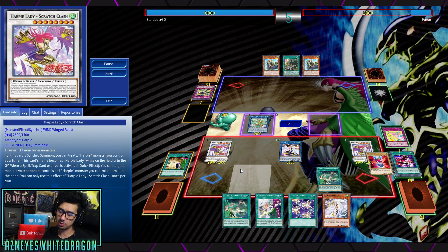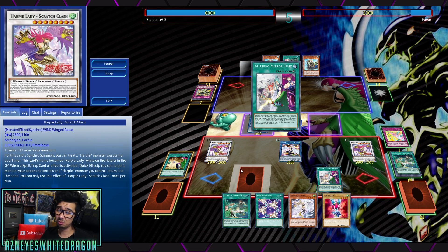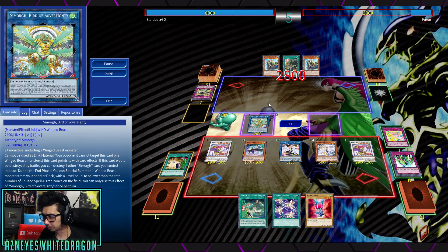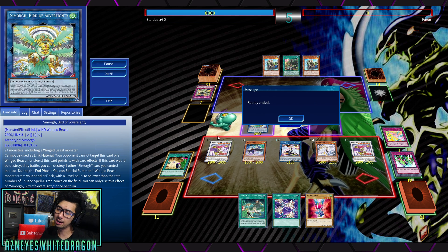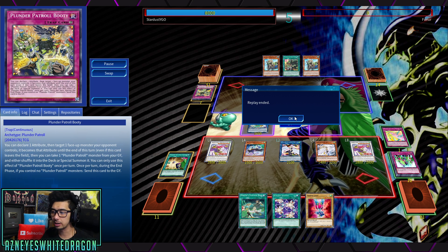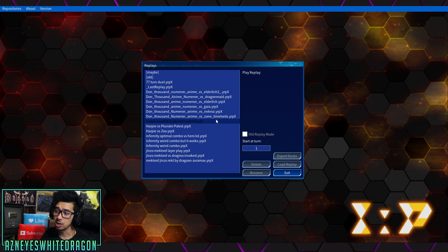You would need to make the archetype have a lot more negations. What it does do quite well is pop back row. The main win condition in Harpies is pretty much Featherstorm as well as Hysteric Party. Featherstorm really shuts down your opponent completely for the rest of the turn. And being able to bounce back a card can be quite nice as well, just in case you need to bait out that one negation before going for it.